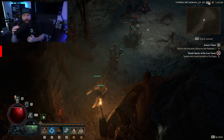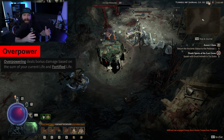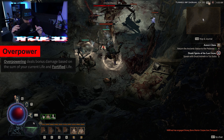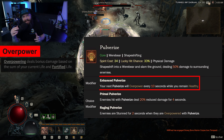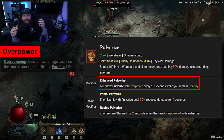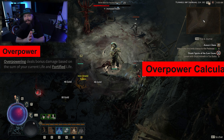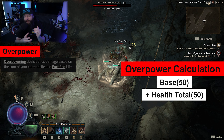The reason I chose to include overpower — another new mechanic in Diablo 4 — alongside fortify is because they synergize so well. Essentially, how overpower works: let's use the Druid, specifically a Druid skill called Pulverize with a modifier called Enhanced Pulverize. What this says is that as long as you're above a healthy state — healthy meaning more than 80% of your HP — your hits will overpower. Overpower has a base damage and adds your current health level as well as your current fortify amount at the time of hitting.